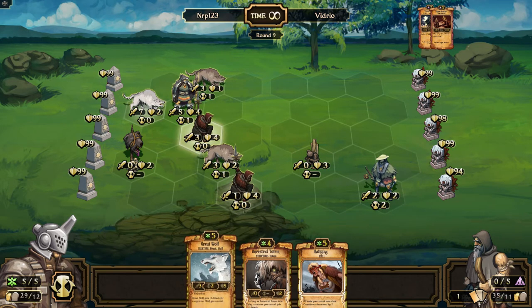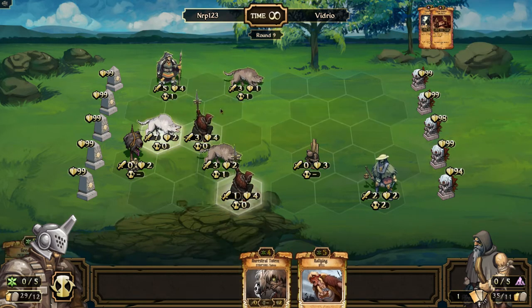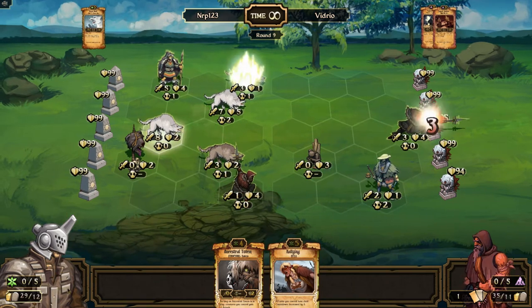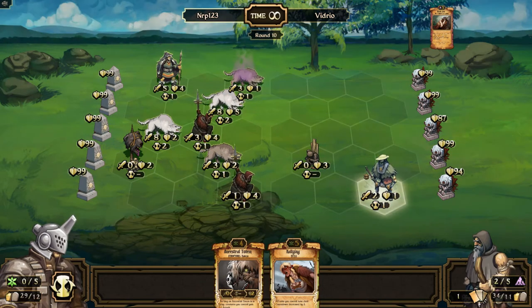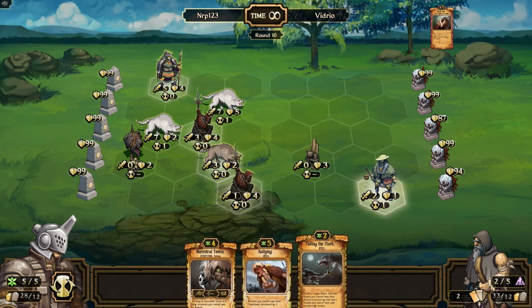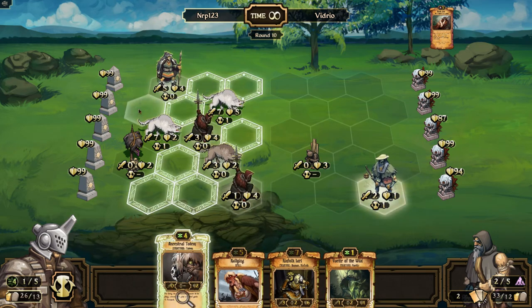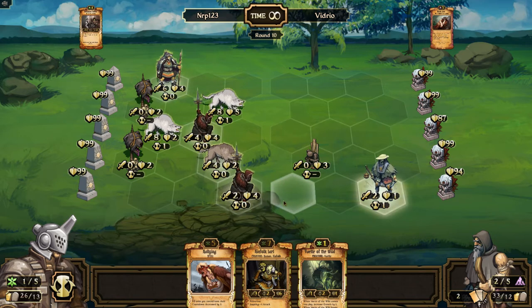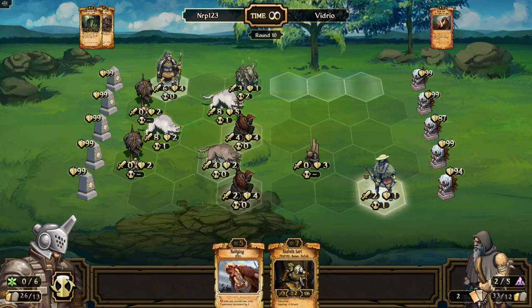I'm gonna have to damage you — oh, you have Mire Curse, that's a mistake. Let's tuck you into the corner there and do a bunch of damage, put you right there. We're doing good — the wolves have a ton of attack right now. Hopefully I can get another. Culling the Flock — I put that in this deck, I think that could be really good, but more for late game. I'll sacrifice that for scrolls and play the Totem right here.